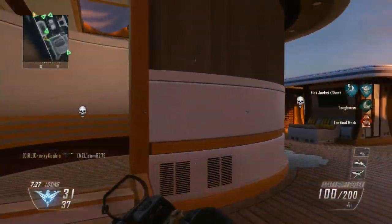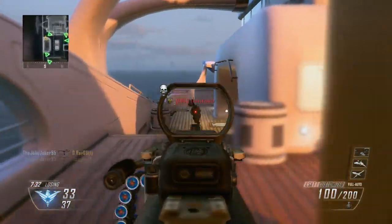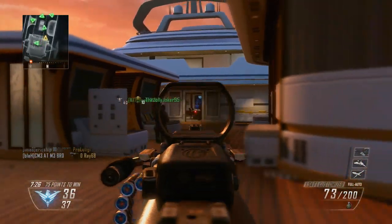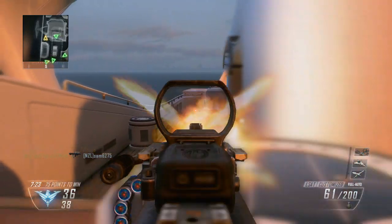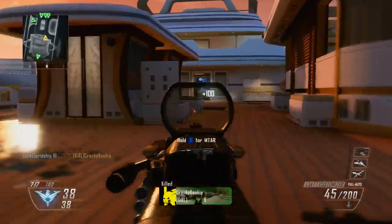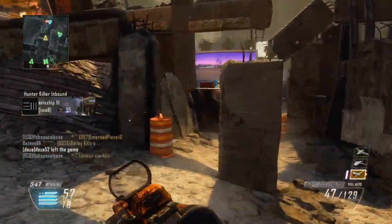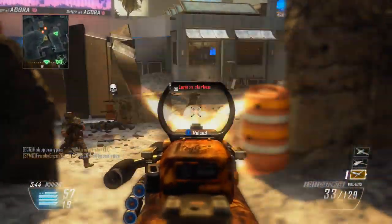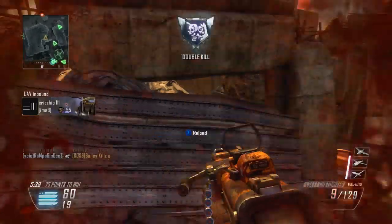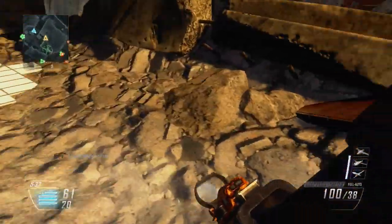Before we wrap up this video I'm going to give you guys a few tips to utilize this gun class setup to its best. The first tip is to take advantage of the LSAT's large magazine — you won't have to worry about reloading when you see more than two enemies. Take your time, don't rush it, because you have a lot of ammo. You can spread around a bit and still kill enemies since you have so many bullets, so use the large magazine to its advantage.